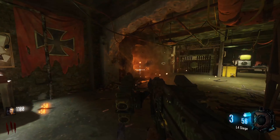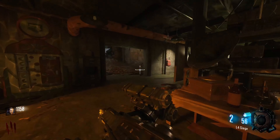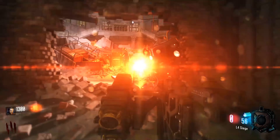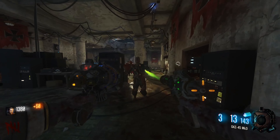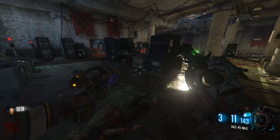Gorod Krovi is one of those maps with just an absolutely astounding atmosphere. Anytime I play the map, it feels like a throwback to the early zombies games because of the World War 2 theme. My biggest complaint on the map has to go to its lack of a unique wonder weapon — the map only holds one wonder weapon, the Ray Gun Mark 3, which has kind of been done before with the Ray Gun and Ray Gun Mark 2.